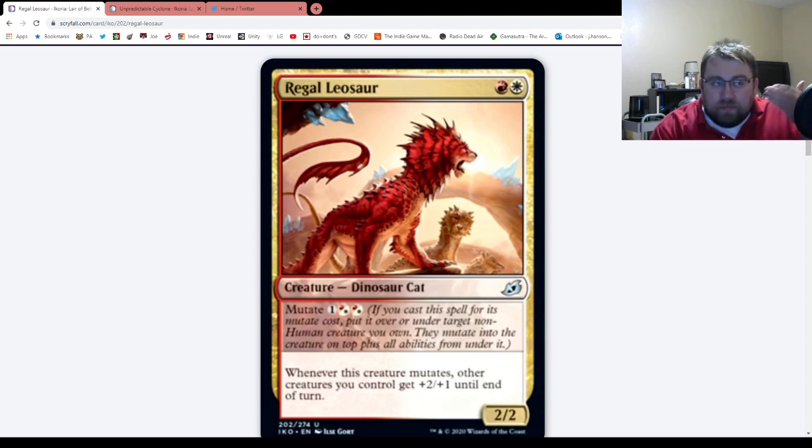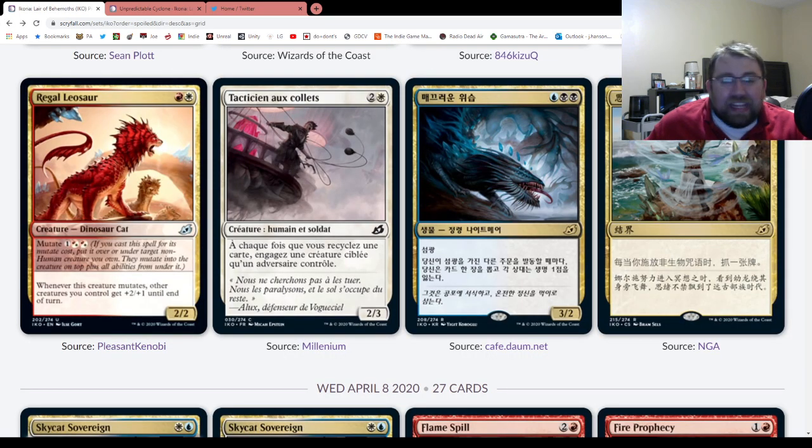In constructed, it really depends on one clarification I need about mutate: when you try to mutate a creature and the target gets removed in response, the creature enters the battlefield instead — but I'm wondering if the mutate trigger still fires in that case. If it does, this has a slim chance of seeing some Standard play. But if the mutate trigger doesn't happen when the creature just enters normally, then the card becomes less effective and is more just a limited card.